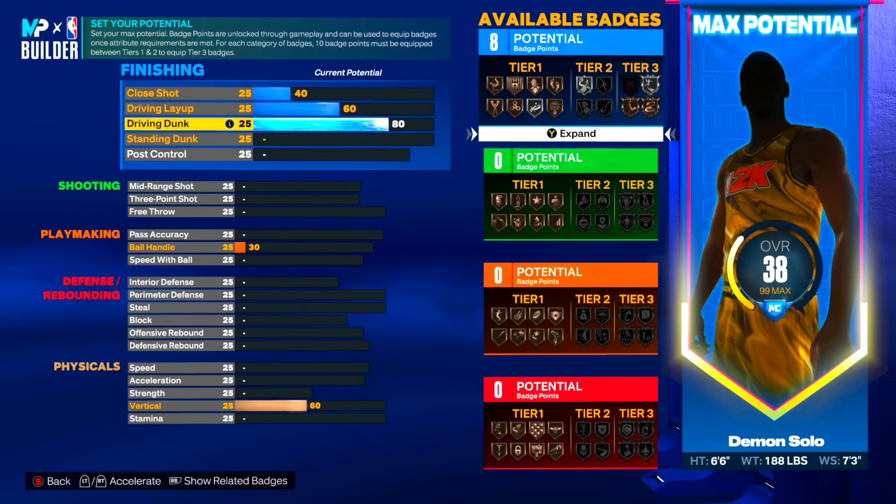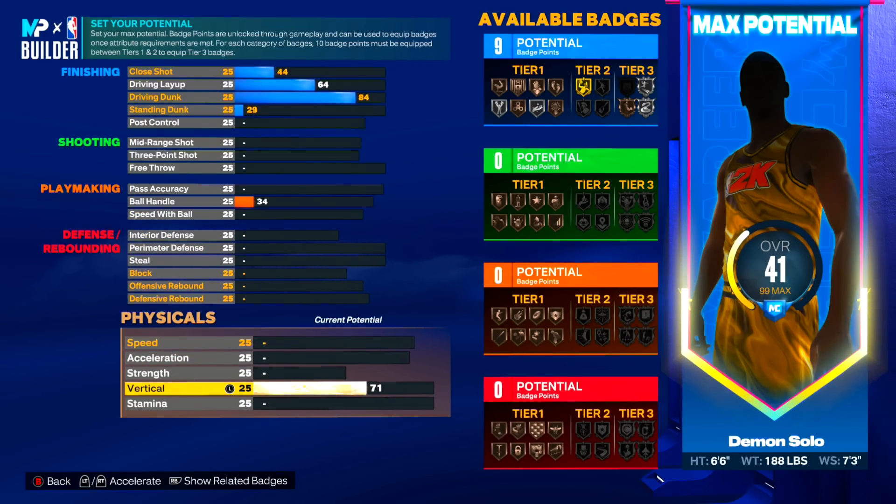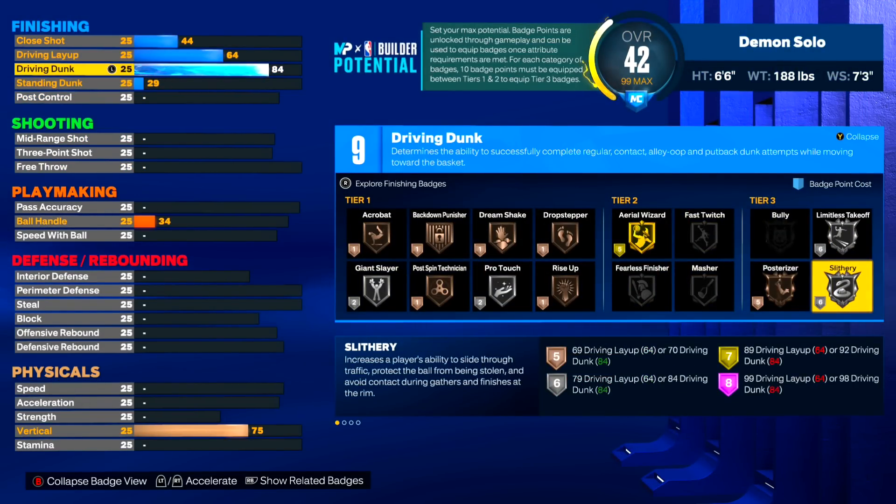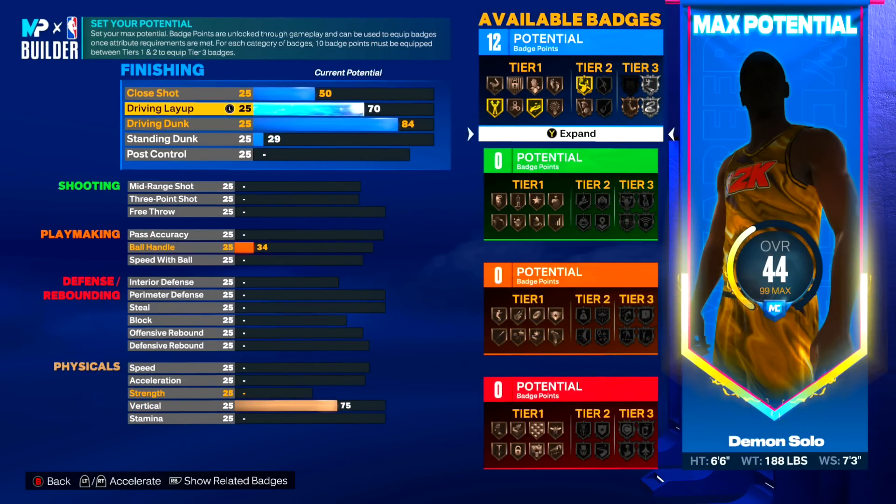We are making an all-around guard build so we need to get our driving dunk up. A lot of guard builds this year stop at 80 driving dunk because that allows you to get quick drops off one, which is the best dunk package in the game - make sure to buy that. But if you want the minimum threshold for contact dunks, you've got to get to 84. 92 is for elite contact dunks but 84 will unlock those contact dunks for us. Also go down to vertical and put it to a 75 because that's also what you need for contact dunks - that'll also allow you to get limitless takeoff on silver, slithery on silver, and posterizer on bronze.